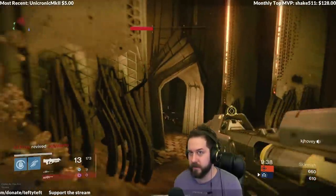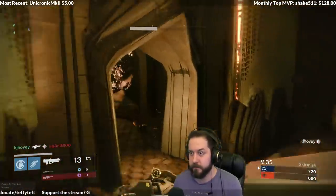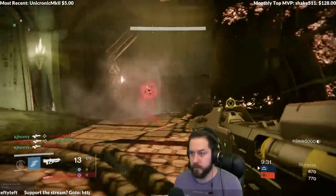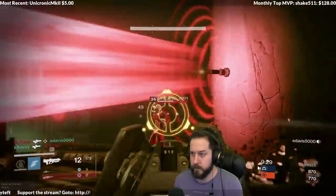For those of you who like the look of Fate of All Fools, we have the No Time to Explain exotic, which looks almost exactly like that. We don't know too much about it though, since Bungie has hidden it in the database.